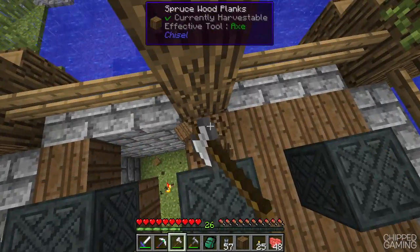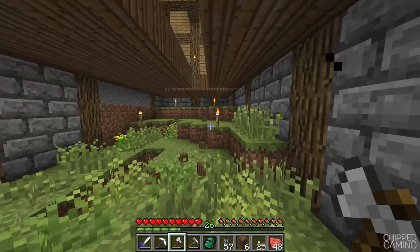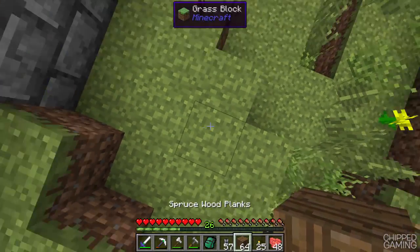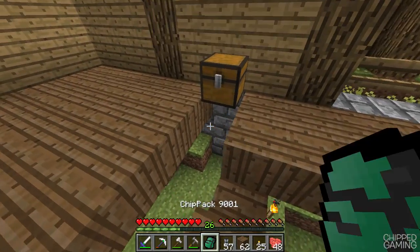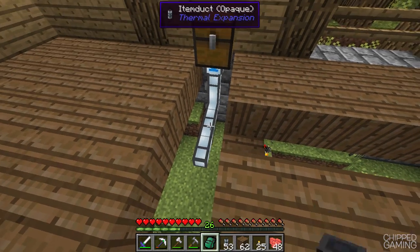Let's quickly go ahead and get rid of some of this stuff just here. Oh look at this mess under here — I need to tidy up the basement for this place. Okay so that is all of our item ducts — let's just quickly get back up here and start setting these up. What I'm going to need to do is bring this down from here and run it all the way to the back of these machines.